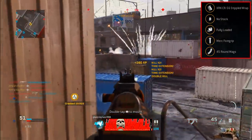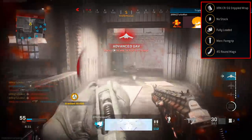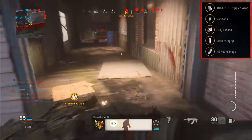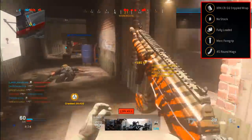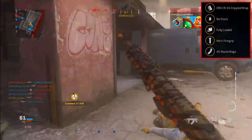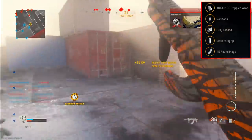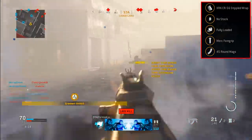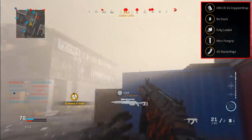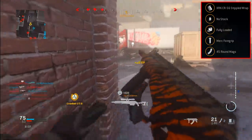For the rear grip, we're going to be running the Stippled Wrap. This one's going to give us more aim down sight speed as well as Sprint to Fire Speed. The base ADS speed on this gun is not that impressive and may turn some people off; however, adding a couple of attachments such as the Stippled Wrap will definitely help mitigate some of those effects. But the Sprint to Fire Speed bonus is the main reason I'm suggesting this attachment — if you're going up close and personal, you definitely want to pull up your gun as fast as possible.